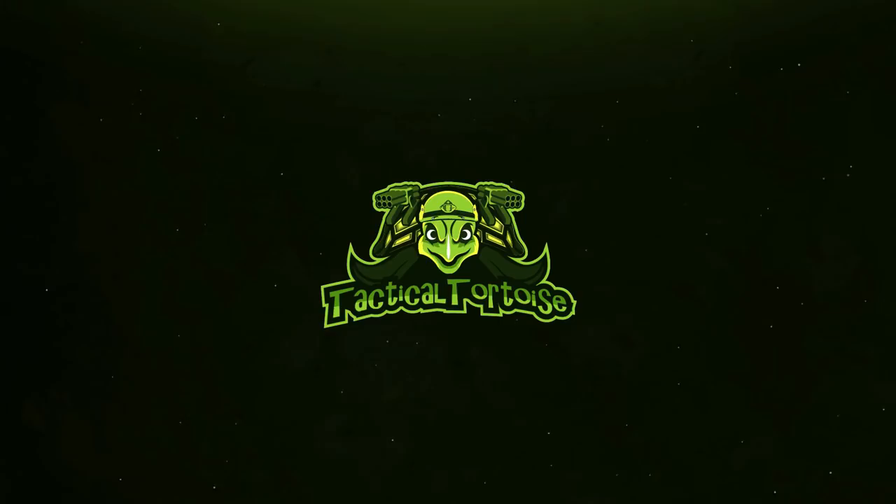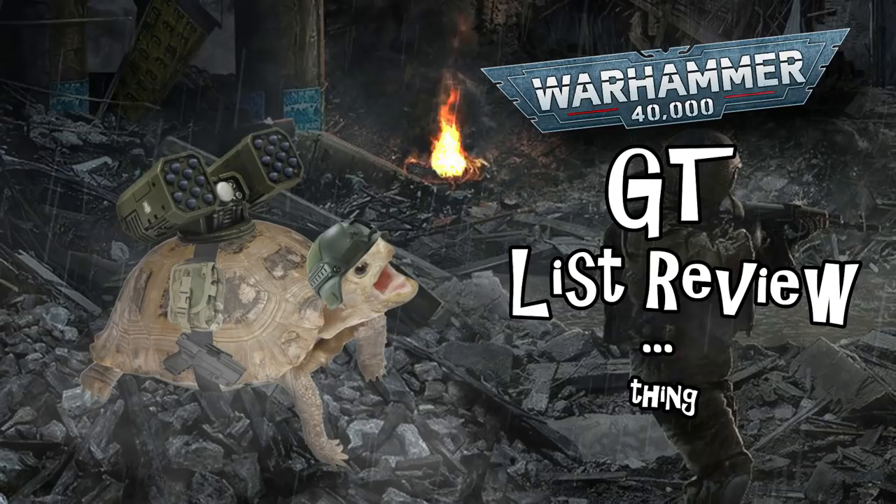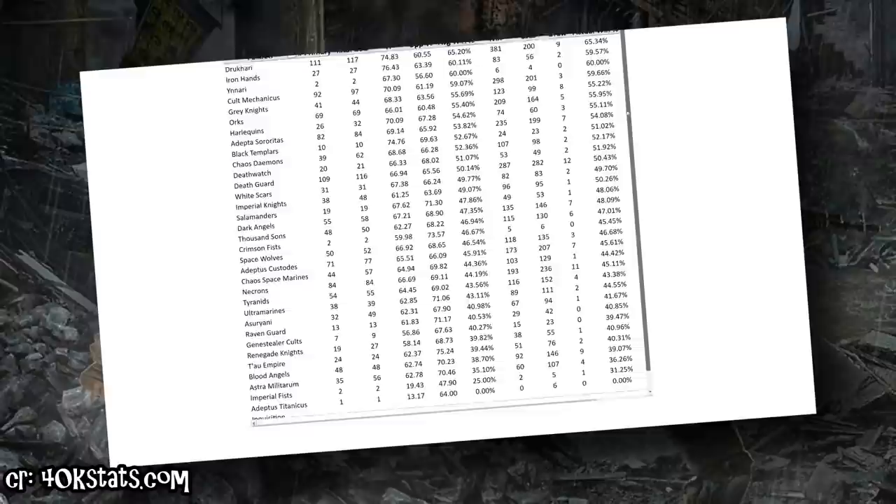What's up folks? Welcome back to Captain Tortoise. My name is Trevi and it's time to do another GT list review. I don't know what to call this series yet, but I'm sure we'll come up with something very catchy. Today we're going to talk about a Space Marine chapter that's basically been the downtrodden underdog of much of 9th edition — Blood Angels — who just took down a GT with a 5-0 record this past weekend.